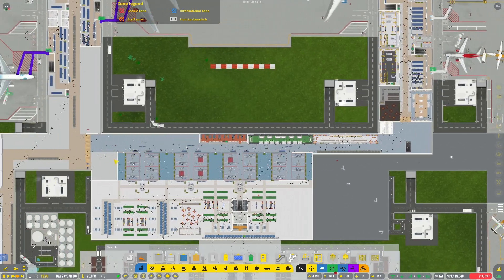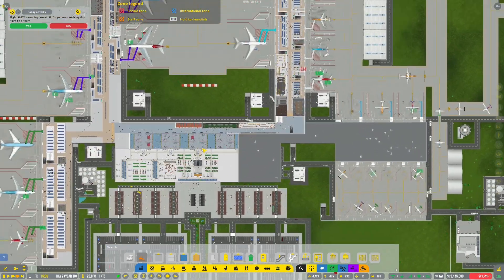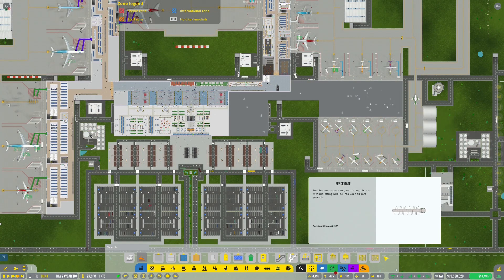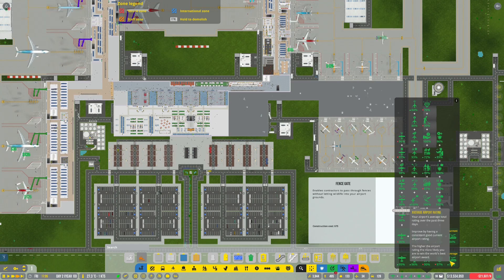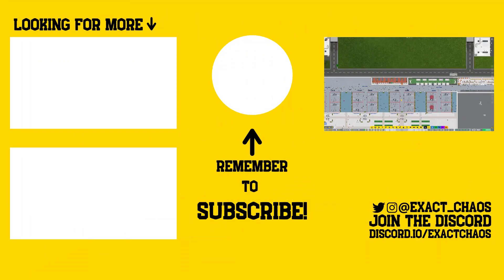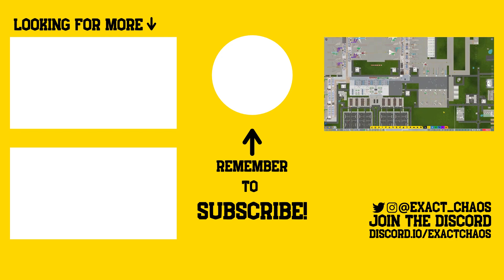But I think all in all looking pretty good, guys. Leave your comments down below — this is going to be the end of this episode. Probably one more episode where we do a bit of a tour through the entire airport just to finish things off. This series is coming to a close pretty quickly now. Let's quickly have a look at our rating — we're averaging a 95% rating. Your airport's average stellar rating over the past three days: the higher the airport rating, the more likely you are to win the world's best airport award. I'll see if I can figure that out — maybe I've already won it. Thank you so much for watching — please hit that like button if you enjoyed it. See you next time, bye bye.